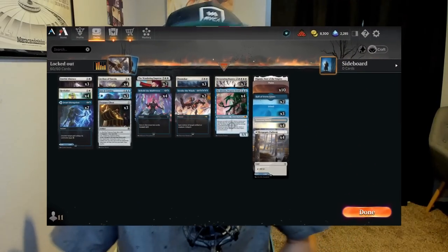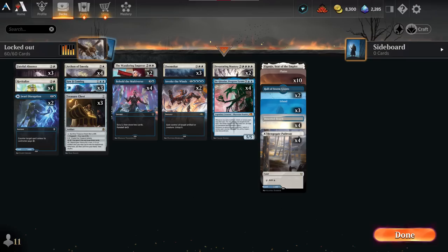Today we're going to be playing an Azorius Control deck, and this deck was inspired by one of our Discord community members, Punch Fist. Today's deck is going to be called Locked Out, and the reason we're calling this one Locked Out is because it's going to shut down our opponent's ability to play Magic altogether.